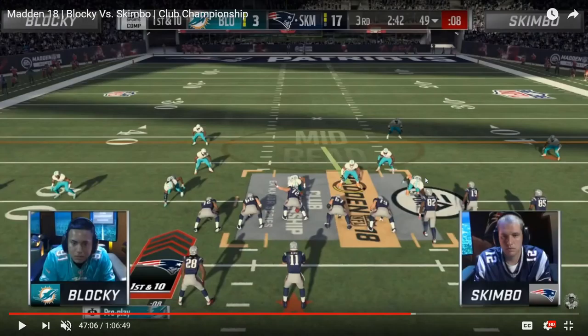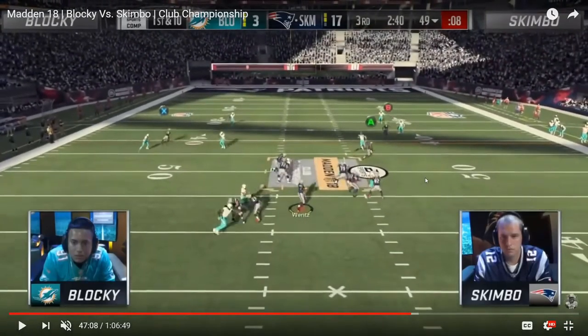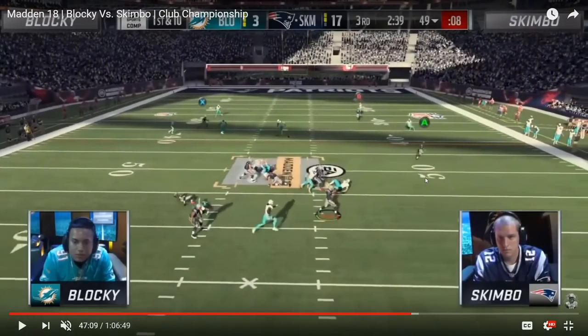Later in the game with Skimbo up 17-3 midway through the third quarter, he had been really attacking Blocky with mainly that backside post route. You're going to see how many resources Blocky allocates on this play to stopping it, which opens up another passing concept. Once again you see max protect, and Blocky's user is on the right side initially but peels off to the left. He has four defenders bracketing the post route — the deep safety in the deep left half, the flat zone, the cloud flat, a hook zone, and his user running over there.